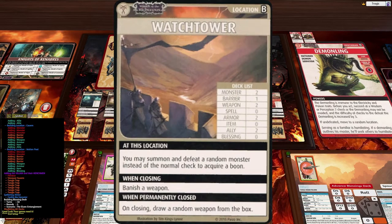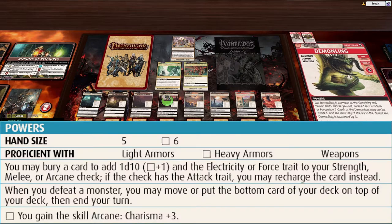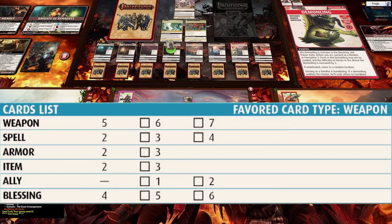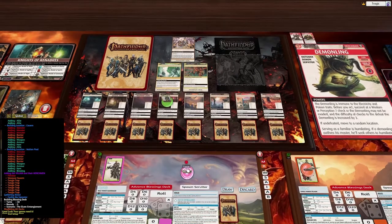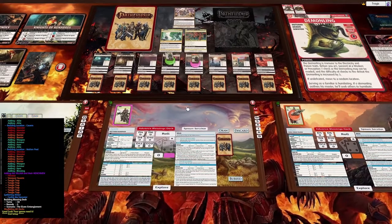The Watchtower lets you summon and defeat a random monster instead of the normal trick to acquire a boon, and it requires banishing a weapon to close. The guy with the most weapons draws five cards and has five weapons, so this is a great place to put Crow. It only has two monsters and two allies, which is good since we might be able to get the Stump there.